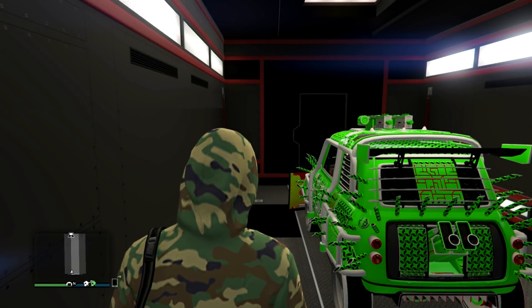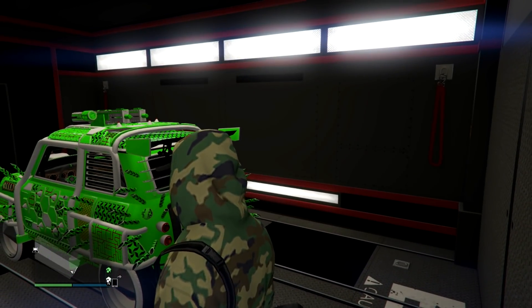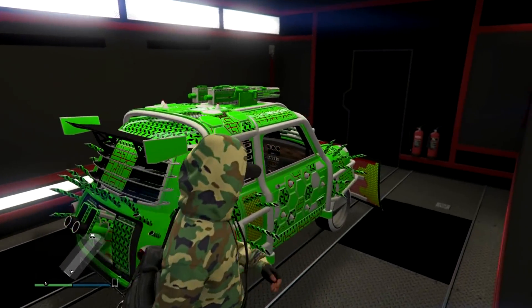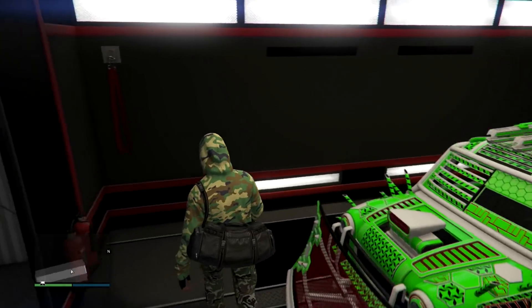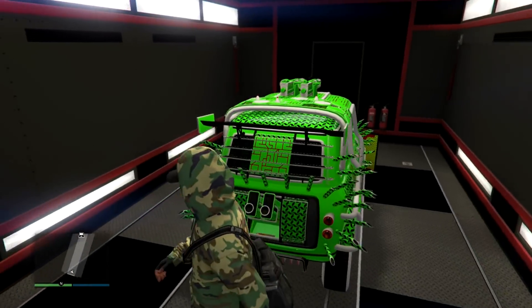This vending machine glitch is still not patched — it's been out for maybe a week or so. There are a few requirements: you'll need a bunker and a facility. Inside your bunker you need an MOC with personal vehicle storage and bay three. You want to have an expensive vehicle like a Future Shock Issy, or an arena or Benny's vehicle, because they sell for the most money. Cars sell off upgrades, not their full price, which is why these are better than supercars.